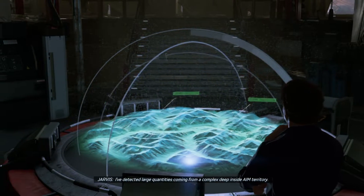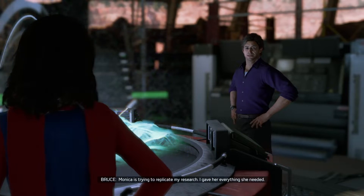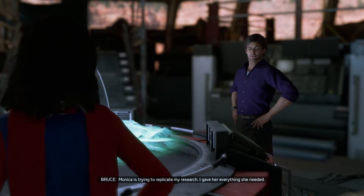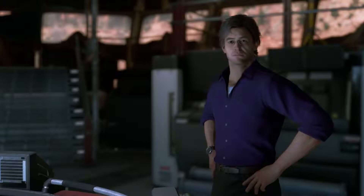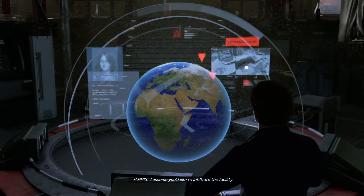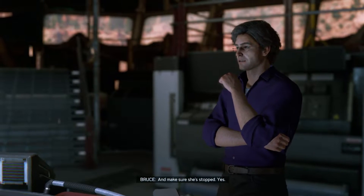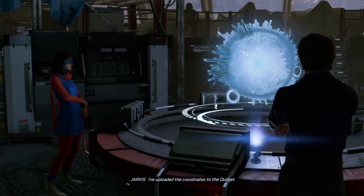It's a complex deep inside AIM territory. AIM and Gamma? Monica's trying to replicate my research, and I gave her everything she needed. I trusted her. I assume you'd like to infiltrate the facility and make sure she's stopped. Yes. Where are we headed? I've uploaded the coordinates to the Quinjet.